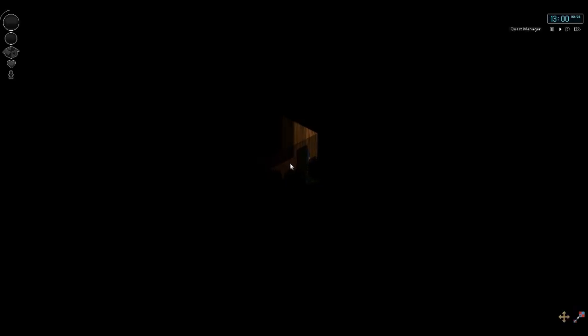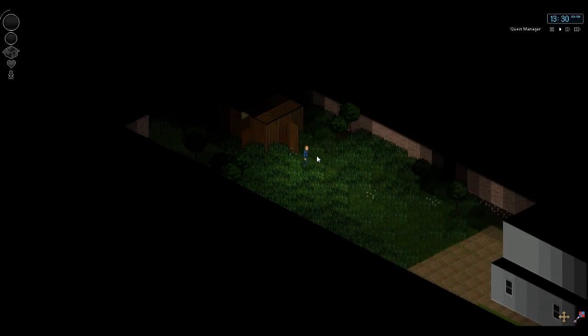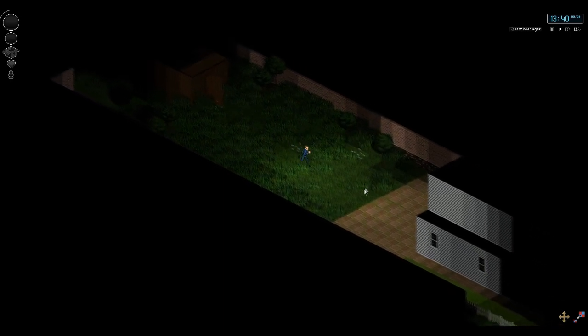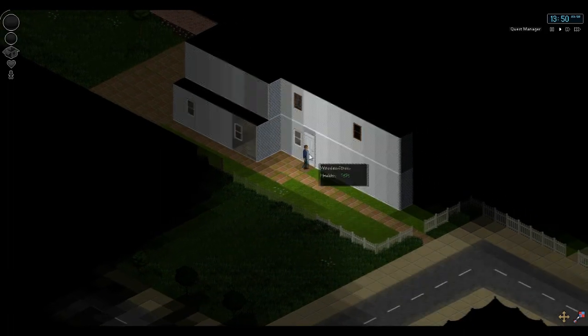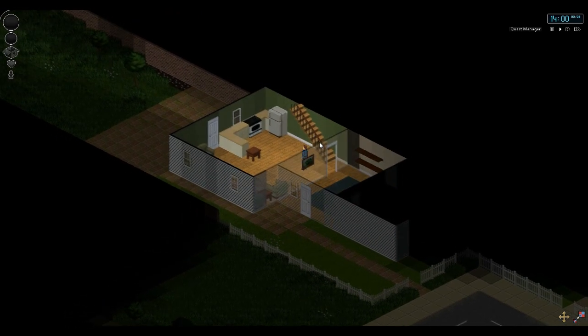Once you get in-game, usually it starts you in a room of a house or building somewhere, so you can get an initial bit of stuff. We've got some boards, nails, and a hammer. Looks like I'm in a shed. You move around with WASD, there's a time display in the top corner, you can pause time and speed it up. Shift is to run. It's an isometric overhead single-player game with a kind of old-school RPG-type setup.